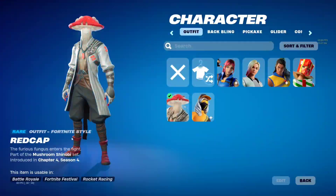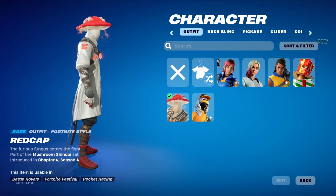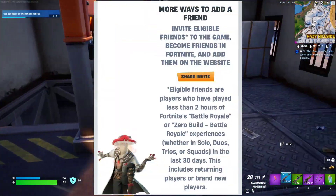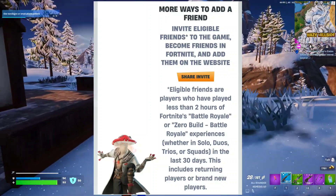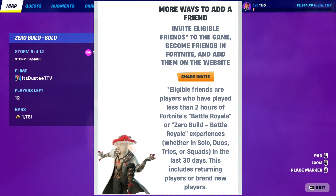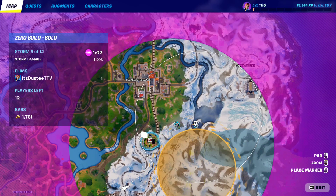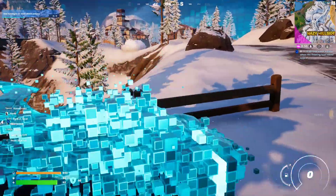Number one is this red cap skin. You can claim this even now in the Epic Refer a Friend program. All you have to do is find a friend that played Fortnite Battle Royale or Zero Build less than two hours in the last 30 days. Or you can give friend requests to a new player, or you can make an alt account. Together you have to complete some tasks in duo, trio, or squad mode.